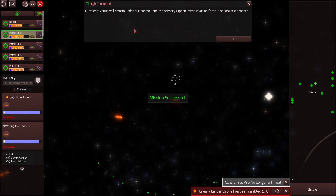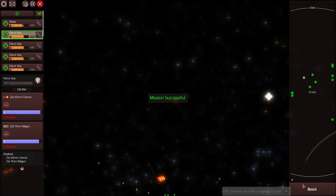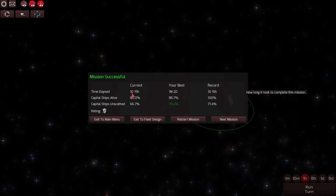The beam ships are doing their job quite readily. Incoming transmission — excellent. Venus will remain under our control, and the primary Nippin Prime invasion force is no longer a concern. You're welcome. So we got this done in one day and 19 hours, just a bit above the record. My name is Rudy — hit that thumbs up and consider subscribing. Thank you for watching, and I'll see you for the next mission.